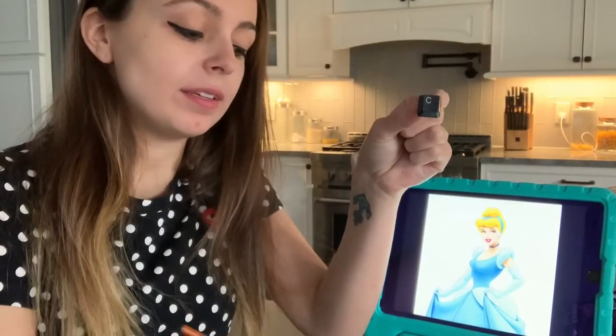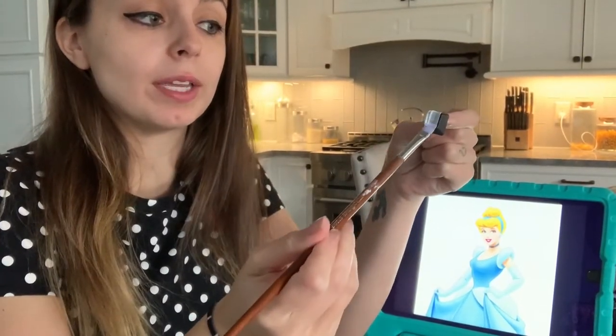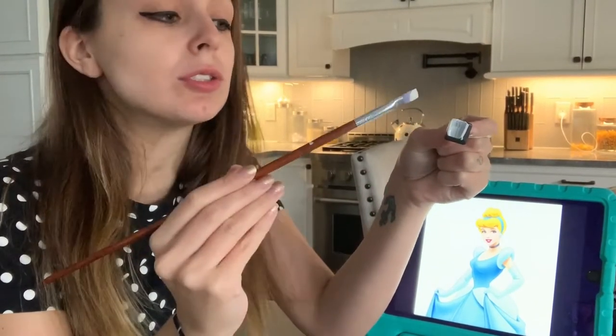I start off by painting the key white. And once that dries, it'll give me a nice surface to draw on.